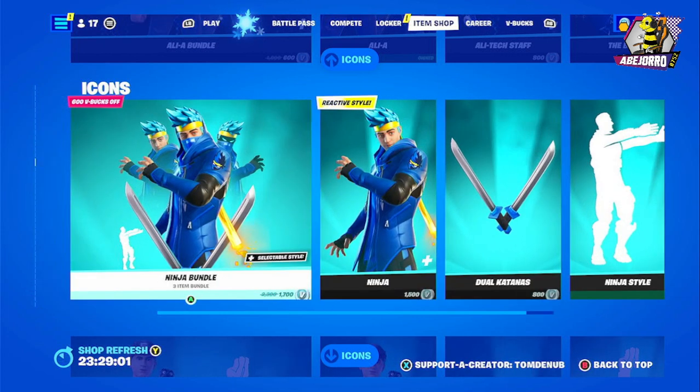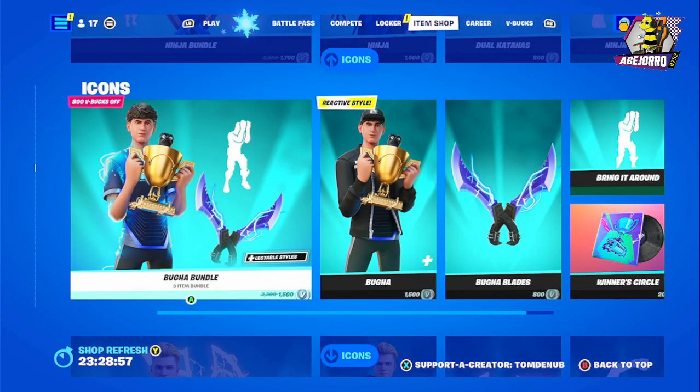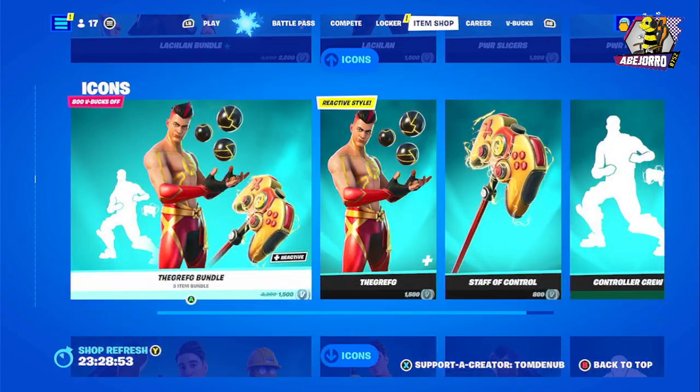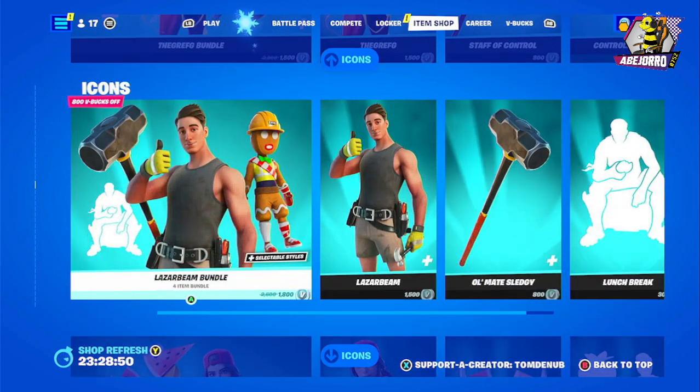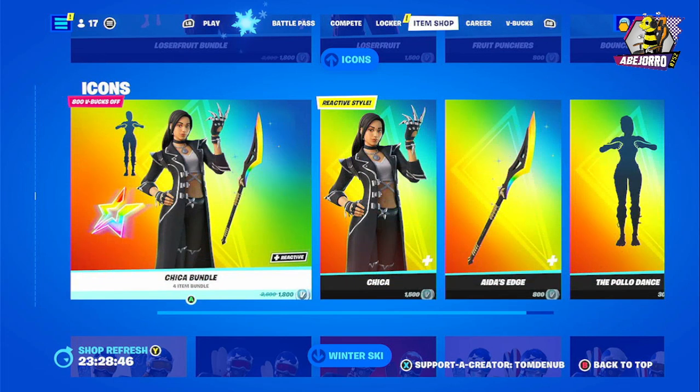Then we have the Ninja bundle — I already own a few emotes. Really cool: Ring It On and Bugha. Then we have Lachlan, TheGrefg, Lazarbeam, Loserfruit, and Chica.